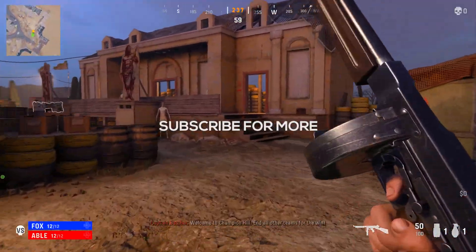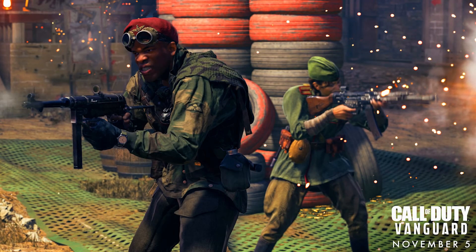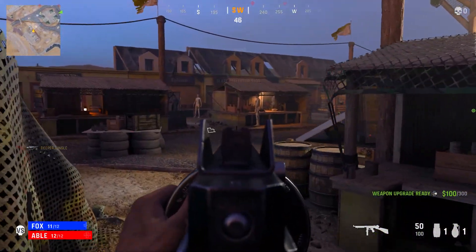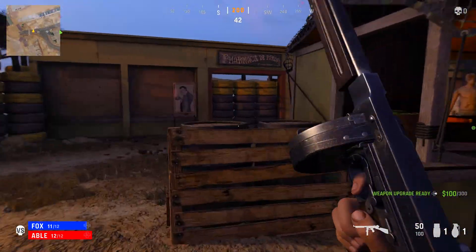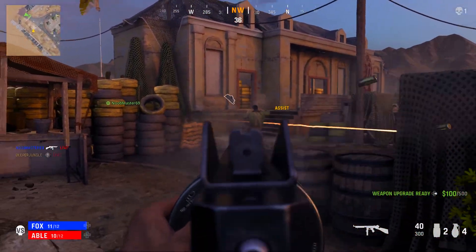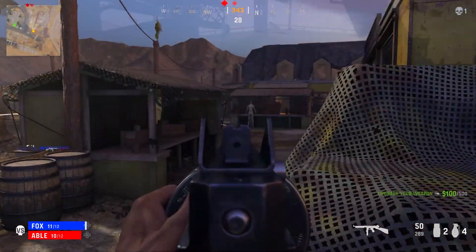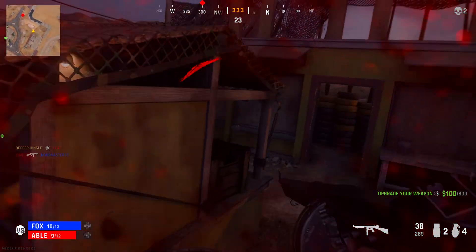Hello everyone and welcome to my first ever Call of Duty Vanguard video. Today I will discuss what you need to do to unlock the V2 rocket in the Champion Hill Alpha. The V2 rocket is the classic killstreak from Call of Duty World War 2, and a little earlier today the first ever person, who goes by the name of Saudi Station, dropped the world's first V2 rocket in the Champion Hill Alpha.